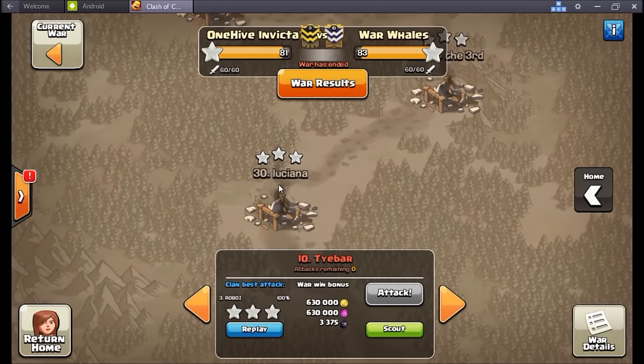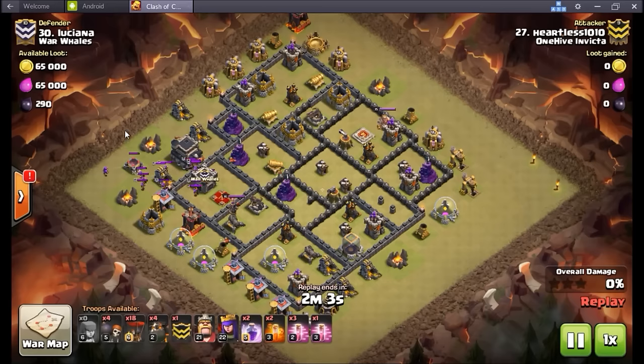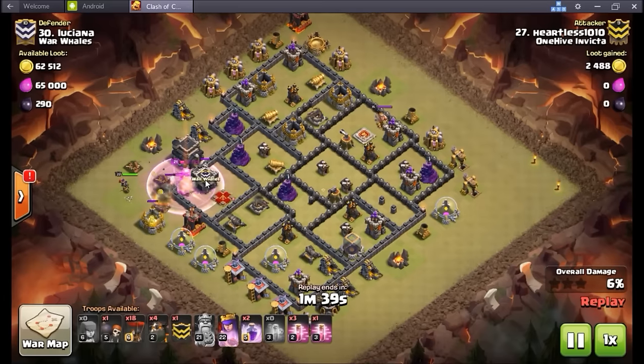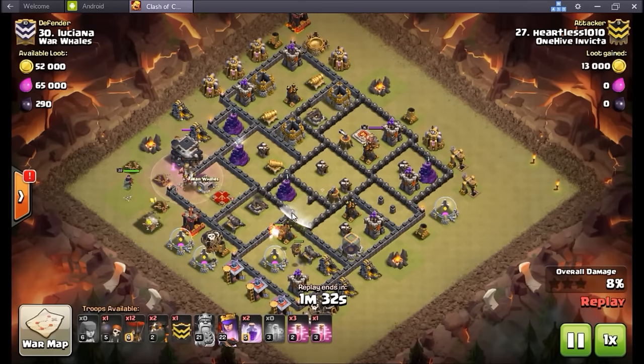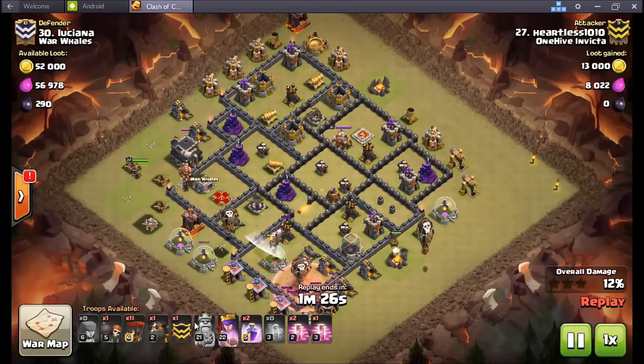Down to the bottom of the map, number 30: Heartless — love this guy, this is our penta master. The penta does still exist and this is the scenario where you can use it. Drop a couple archers, pull out the CC, do a quick poisoning, drop the king. I would have pushed that poison back so it got the queen — because the queen almost finishes the king here — but no big deal. A few wall breakers in, CC's dead, queen's dead.